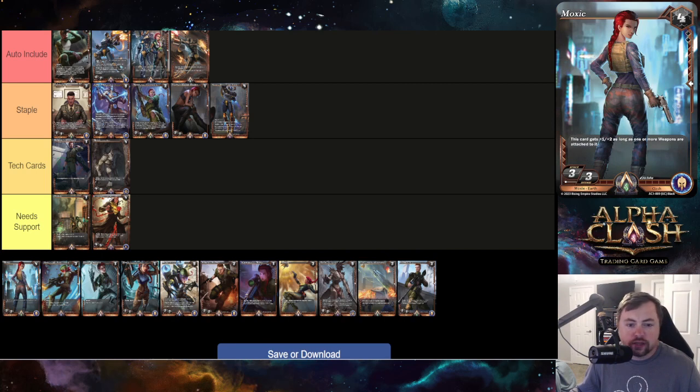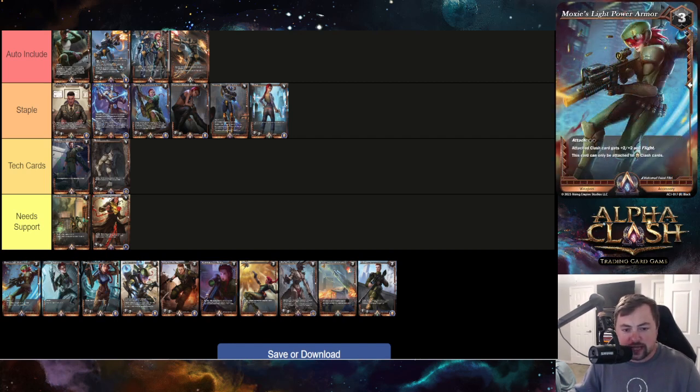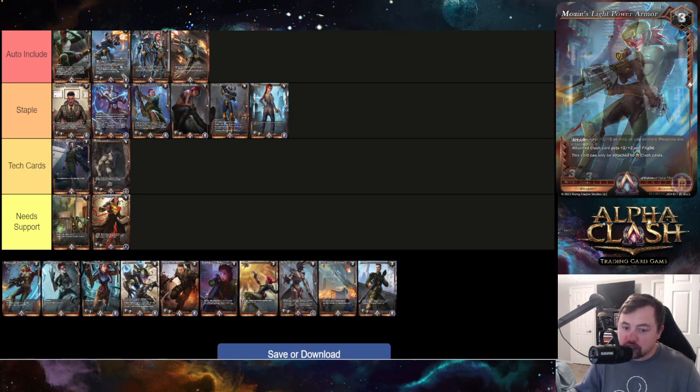The four-drop Moxie card gets plus-one plus-two as long as one or more weapons are attached to it. I like this as a staple — it's a four-drop three-three that with a Moxie Sidearm attached becomes essentially a five-six, which is super powerful. When you then factor in Moxie's Light Power Armor giving the attached clash card two-two and flight, that card is going for six-seven with flight — really really good.